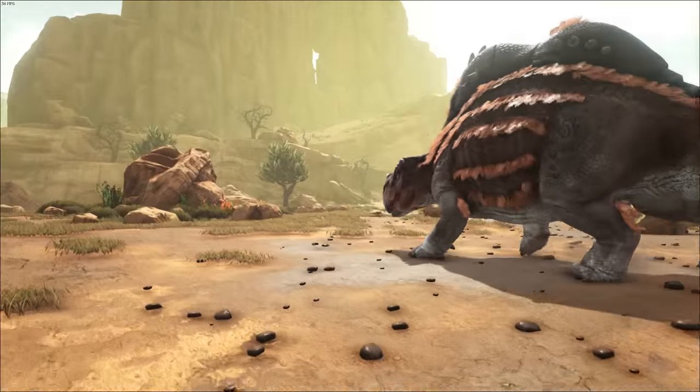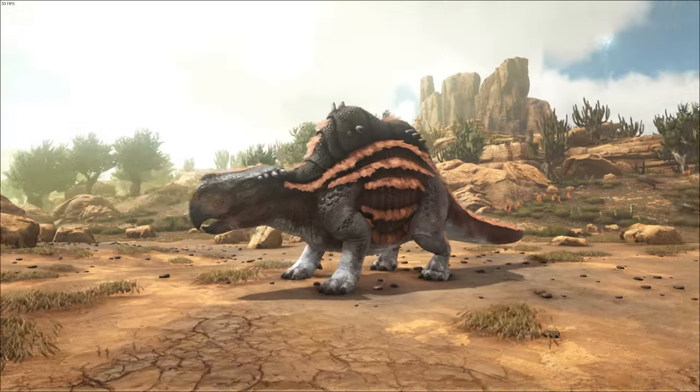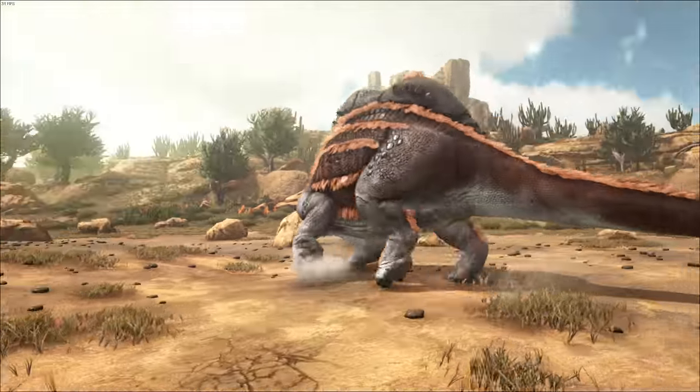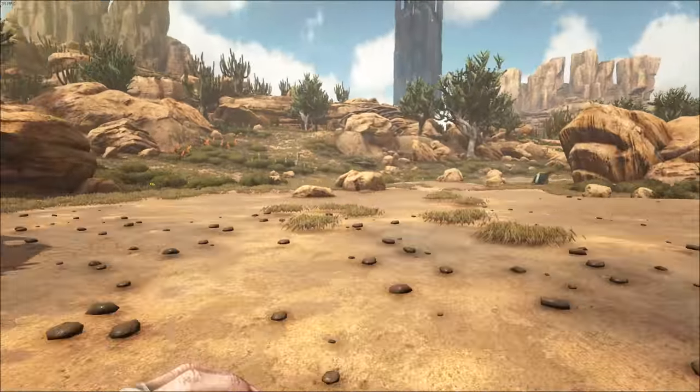Hello and welcome to Smith Gaming. Here we have a wee video about this big bad boy — well, actually a big girl — in front of me. When you're taming this thing, make sure you hit it on that spine thing — see that big hump in the back, or hump in the front, or its head.